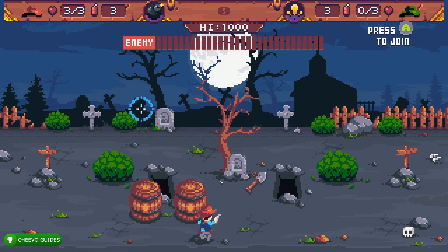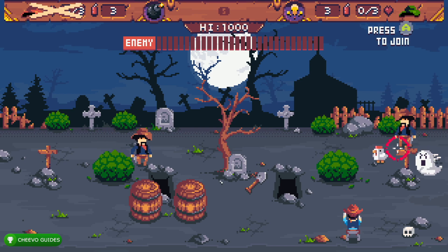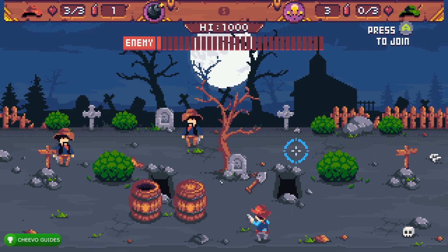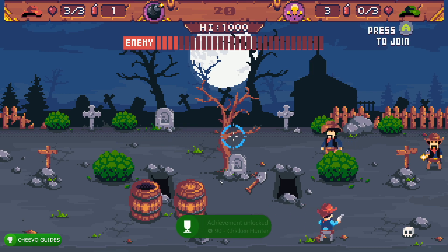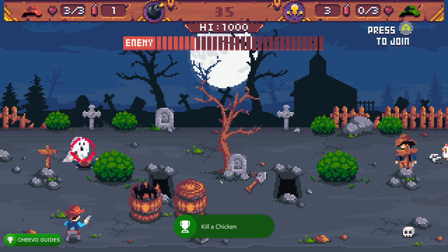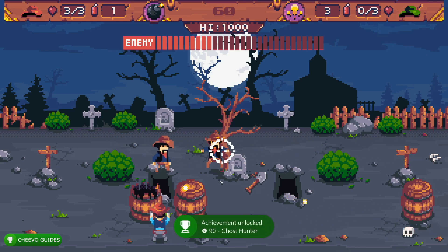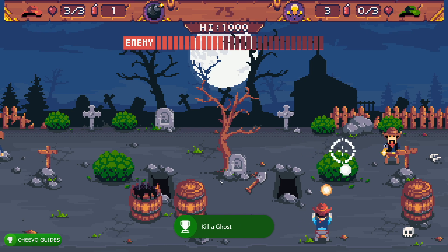There are some missables in arcade mode. Chances are you won't miss these achievements, but just in case: there's an achievement for killing a chicken and killing a ghost — you can get both of those on the first level, so just make sure you kill at least one of each. The only other specific thing we need to shoot is a goldfish. We need to shoot a goldfish two times; that goldfish the achievements and trophies refer to is on level two.